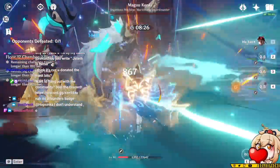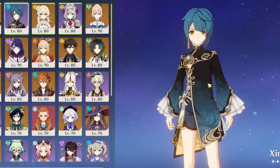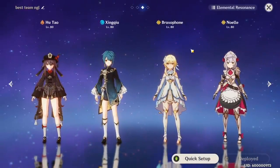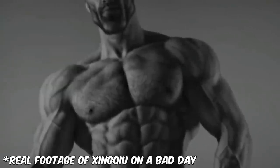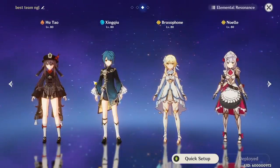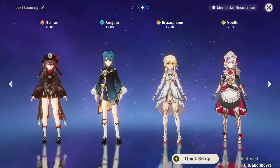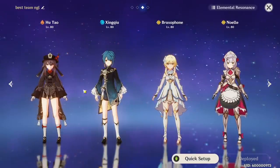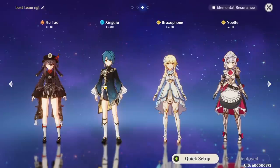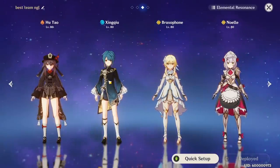Now I want to move on to teams, which are arguably the most important part of building Hu Tao. I don't know if you've noticed, but I've only said Xingqiu about a thousand times — that's because Xingqiu is the number one most important tool for Hu Tao's damage. These two are a match made in heaven for Vaporize. You can vaporize 90% of Hu Tao's damage, or every single charged attack, even while animation cancelling. Every team we talk about will feature Xingqiu. If you don't have him, you can replace him with Mona, Barbara, or Kokomi, but damage will be significantly lower since Xingqiu also outputs a ton of damage himself and helps Hu Tao avoid getting staggered.